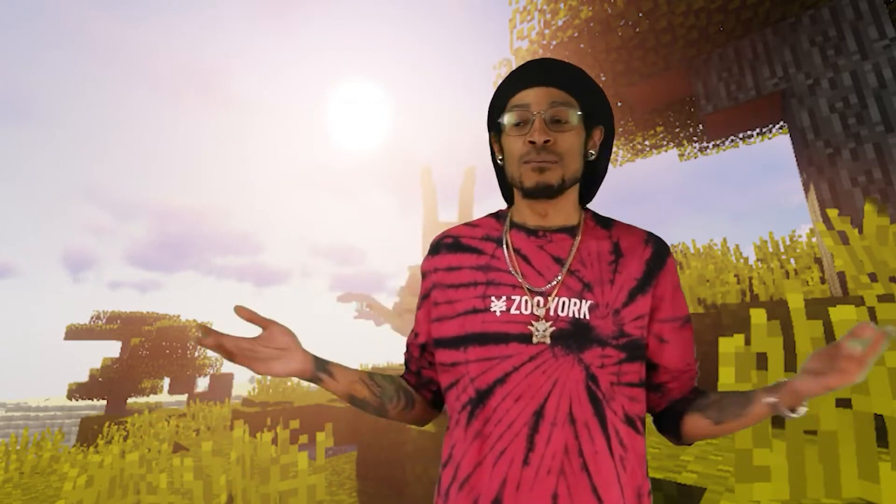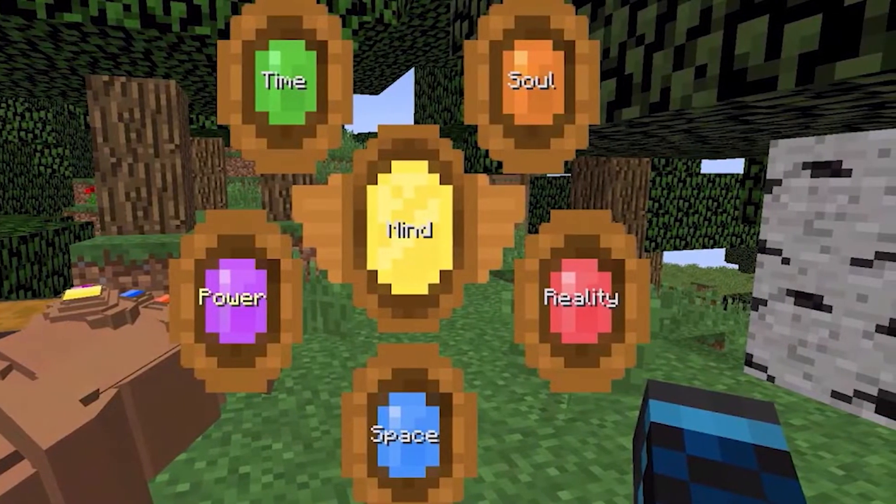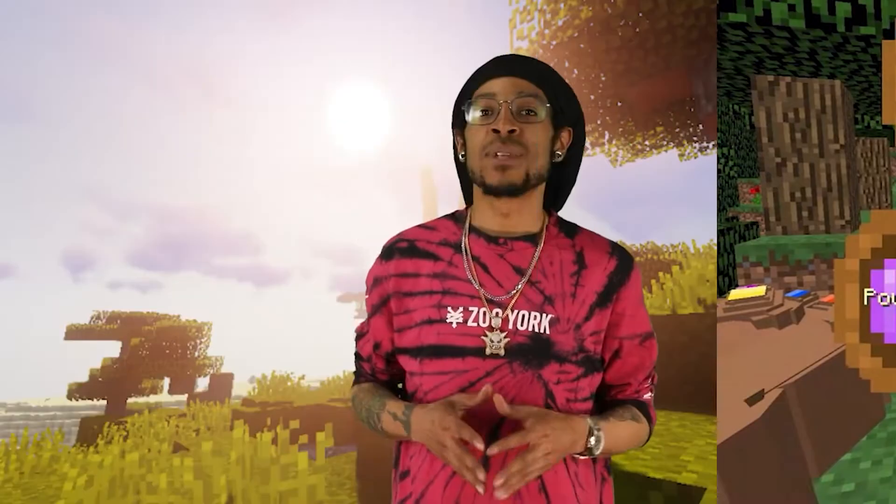Combined with Infinity Craft and Hero's Expansion: Infinity Craft adds the 6 Infinity Stones from Marvel into Minecraft. The Power Stone gives you nearly unlimited attack damage, nearly unlimited resistance, and energy blasts with nearly unlimited attack damage.